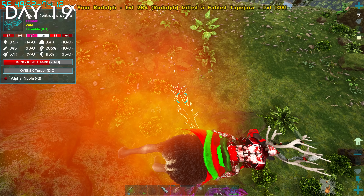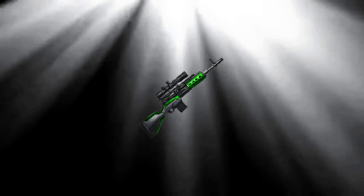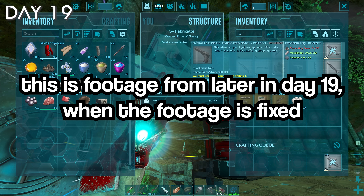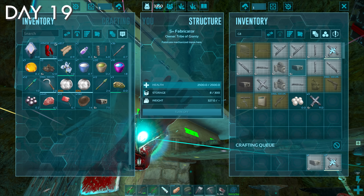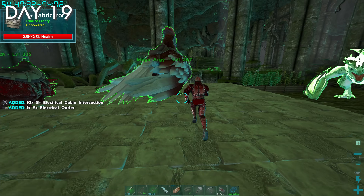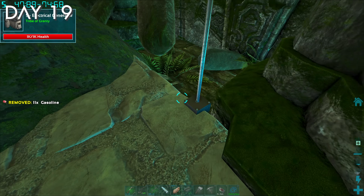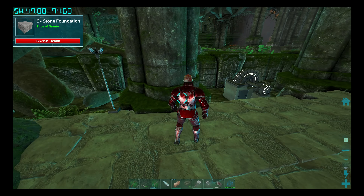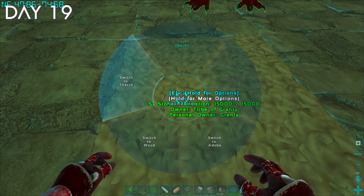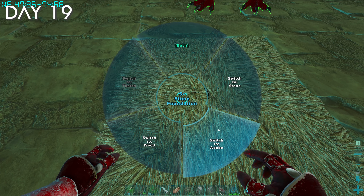I went on a fable dino killing spree — not just because I enjoy killing things, but because I needed to loot a primal fabricated rifle. Primal fabricated rifles are one of the best weapons you can have to effectively knock out dinos, mostly because they have insane range, damage, and accuracy. Fable dinos drop a lot of good loot, and sometimes — rarely — they'll drop a primal rifle. Don't question it later when I suddenly have amazing weapons and armor, because I kill hundreds of fable dinos in this video that all drop good loot.